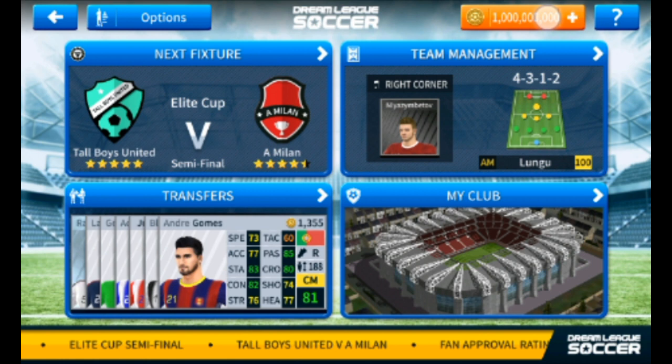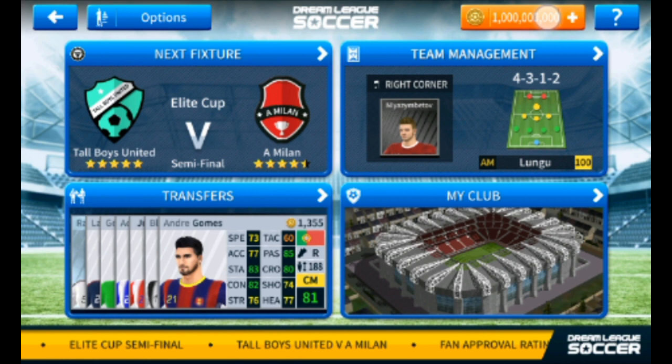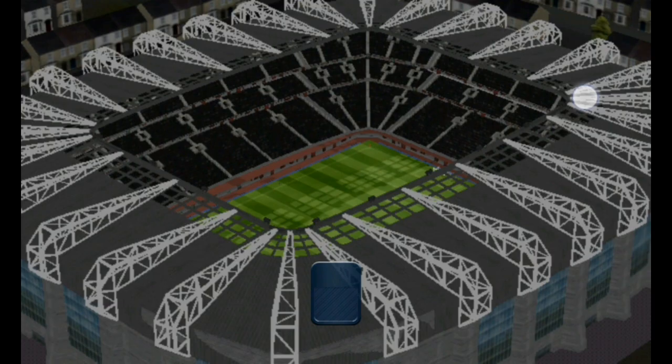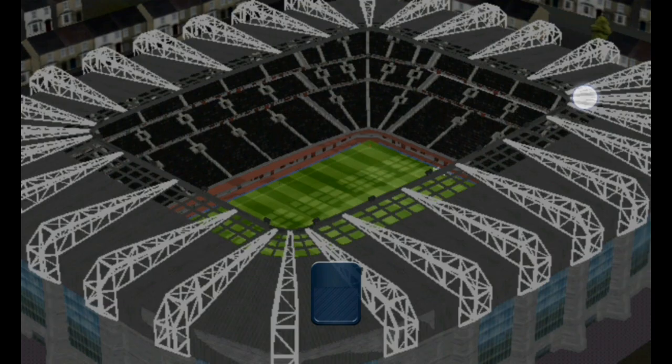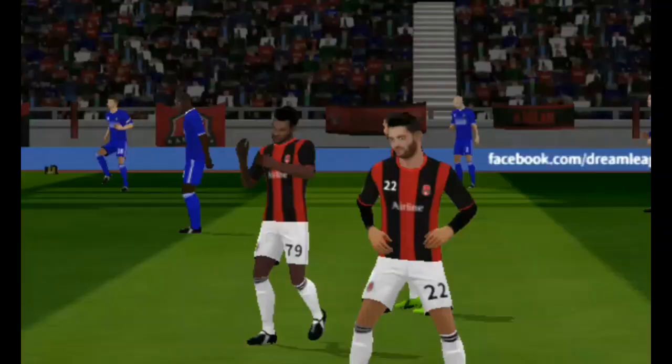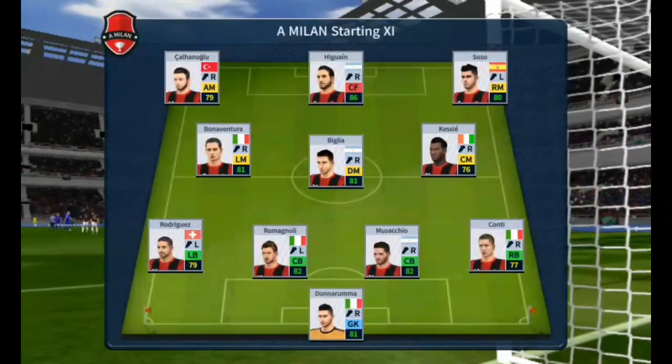Now check our players. Here you can see that this opponent player is very much shorter than our players. Our players are very much taller than the opponent base, as you can see.